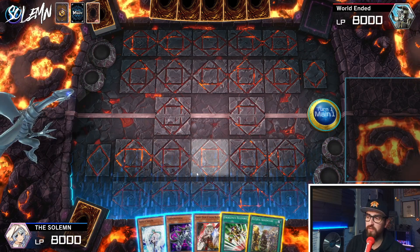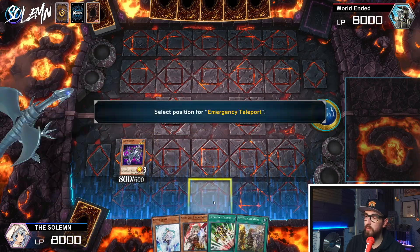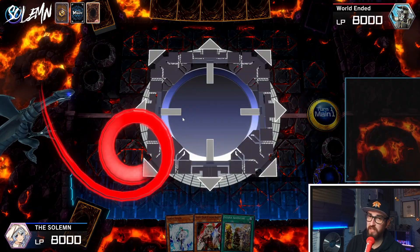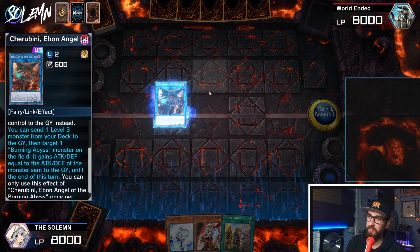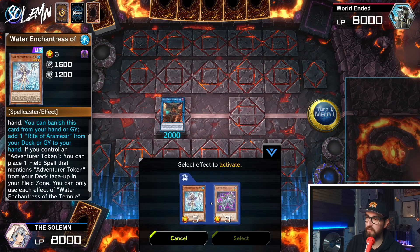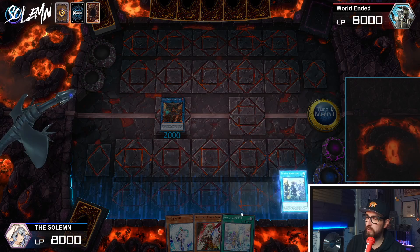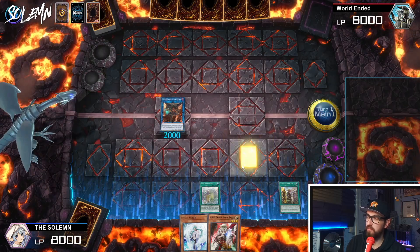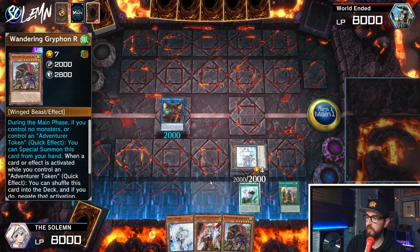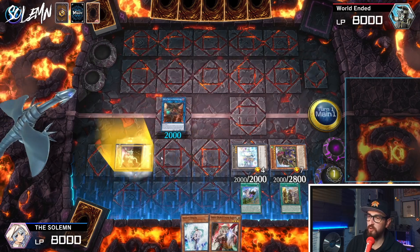Now let me show you a bit of a stronger hand — not insane, we opened Fateful Adventure which is a semi-brick, but it'll be good enough to show the whole point of the deck. We Normal Summon Carboneddon, activate Teleport to get Psychic Tracker out. Then we make Cherubini out of these two — Cherubini is a link 2, which is very important for this deck. Cherubini sends Water Enchantress to the graveyard. Fateful Adventure is a brick here because Water Enchantress would be getting that card anyway, but we'll just show the combo — imagine Fateful Adventure is a handtrap instead. We activate Fateful Adventure, activate Rite of Aramisir, get our Brave Token and Dracoback, then activate Fateful Adventure again to get our Griffin, send Dracoback away, activate Dracoback to equip it to the token, then special summon Griffin.